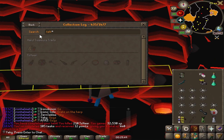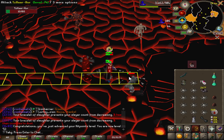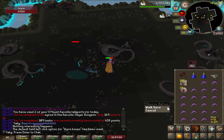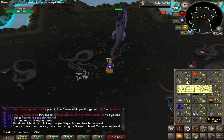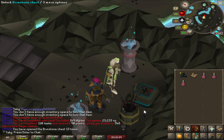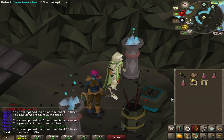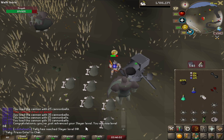Hit points just increased to level 92, and I'm about to hit 92 Strength as well. Just completed a Cerberus assignment for the 10th task — got three keys. The rewards: iron ore, rune legs, and coins. This will be the last slayer level for a very long time.